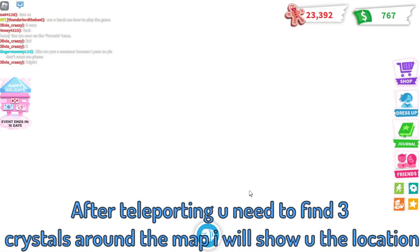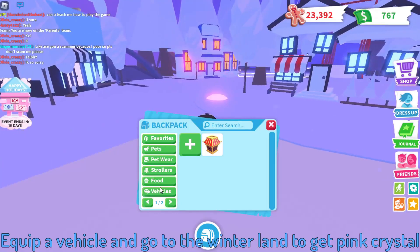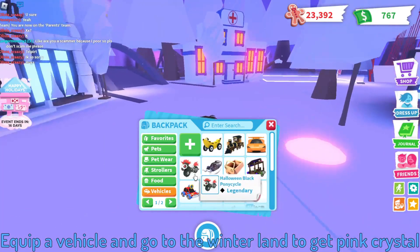After teleporting, you need to find three crystals around the map. I will show you the locations. Equip a vehicle and go to the winter land to get the pink crystal.